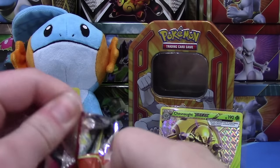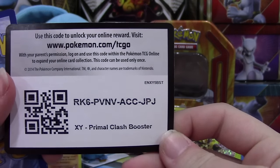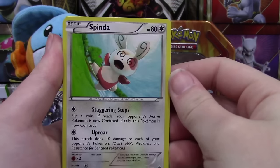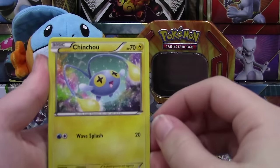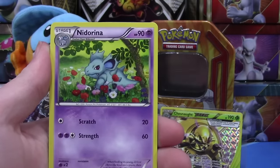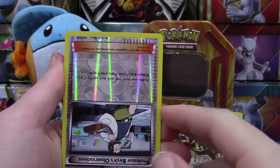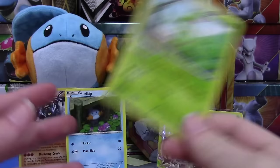We have one more pack to go and it is Primal Clash, so let's get into it — hopefully we can find something really awesome. If not, like I said, this tin is already a win. I'll give you guys a Primal Clash code card — if you do take it, please let me know what you get, always interesting to know. In our final pack we have a Spinda, Mudkip — hey Mudkip, have a brother — Chinchow, Solrock, Clampearl, Tentacool, Bunnelby, and what the heck — we have an upside-down reverse Professor Birch's Observations! That is weird — maybe that means we pull something good. And a Sceptile regular rare.